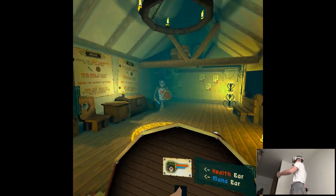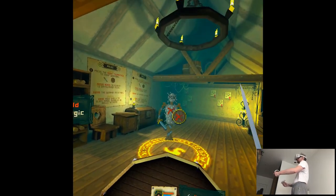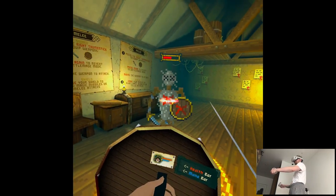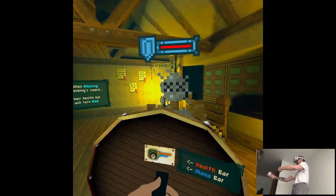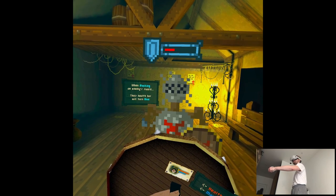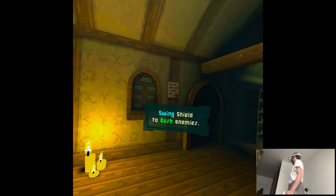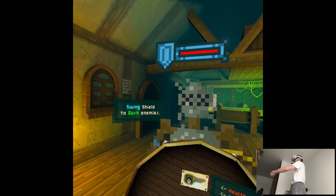'Raise shield to block magic.' Interesting. Whoa! I like deflect now. Full-scale combat, actually. Let me block maybe a hit from a sword. 'When blocking an enemy's sword, their health bar will turn blue.' Swing shield to bash enemies.